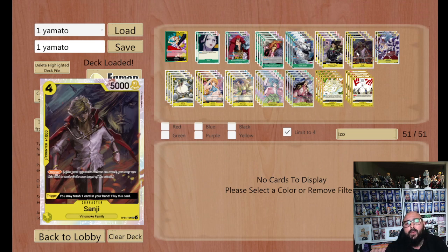The Sanji — we have him in here for a trigger ability, which is fantastic. Literally trash a card, play this card. He's also got counter, and he is a blocker. Plus, if you need to finish a game and you've got him on board, you can swing with him as well, being a 5k attack.